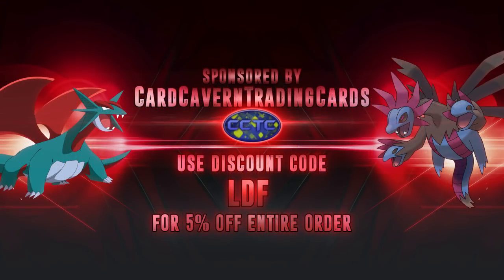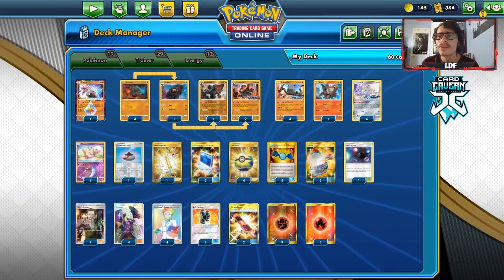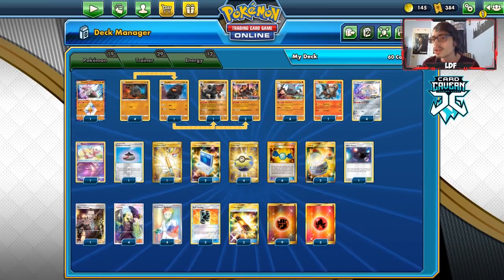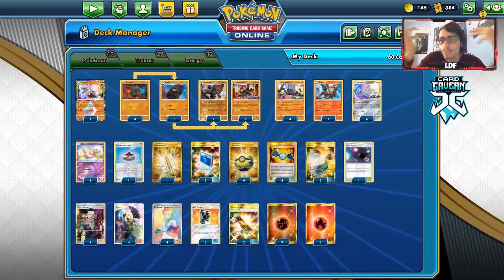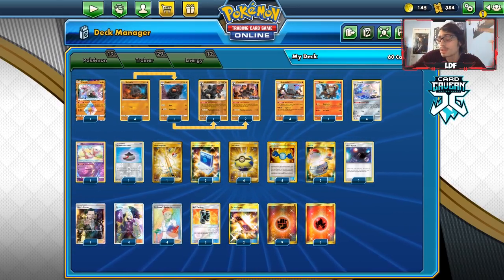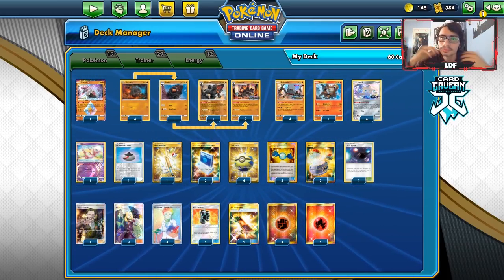Shoutout to our sponsor CardCaven TCG. If you're looking for any PTCGO pack codes, get them at CardCaven TCG. You can also trade in unused codes and cards for cash and store credit. They have everything in stock - promo codes, GX or V codes, pre-release evolution kit codes, and more including Rebel Clash, Cosmic Eclipse, and Hidden Fates codes.